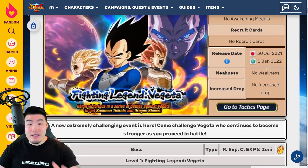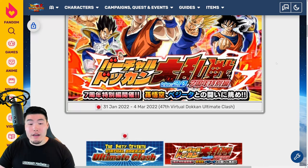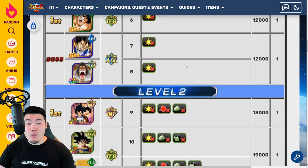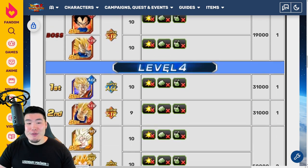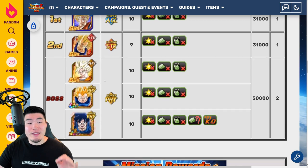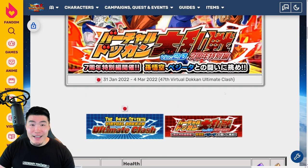Lots of new stuff to do for these two events. And last but not least, we have a special anniversary edition of Virtual Dokkan Ultimate Clash — or Battlefield — where we'll be facing a new set of enemies. Stage 1 features Kaioken Goku, Vegeta, and Grade 8 Vegeta. For Stage 2 we have Vegeta, Goku, and Super Saiyan Goku. Level 3 has Super Saiyan Goku, Vegeta, and Super Vegeta. Level 4 has Super Saiyan 2 Angel Goku and Majin Vegeta. And the final boss will feature three stages: Super Saiyan Goku, then Super Saiyan 2 Angel Vegeta, and finally Spirit Bomb Goku. And that is the anniversary Ultimate Clash slash Battlefield.